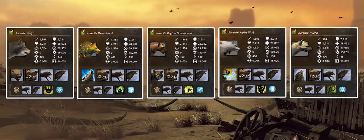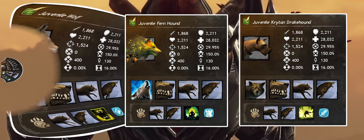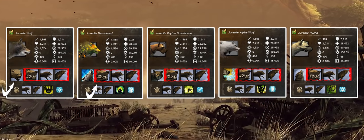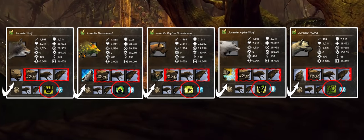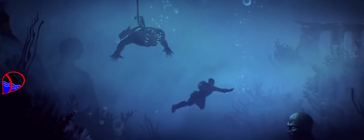There are five members of the canine family: the Alpine Wolf, the Fernhound, the Crichton Drakehound, the Wolf, and the Hyena. All these fantastic fluffies share core attack skills as well as possessing unique individual skills for both core and Soulbeast elite specialisation use. Please note, Tyrian puppies do not like to swim, so if you are heading into deep water your furry friends will most assuredly not be joining you.